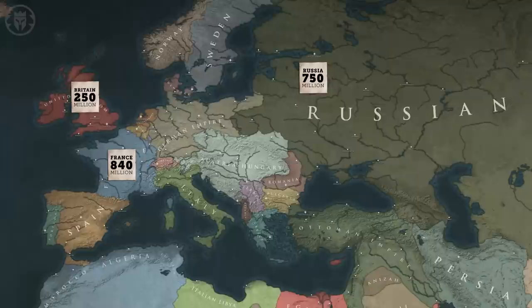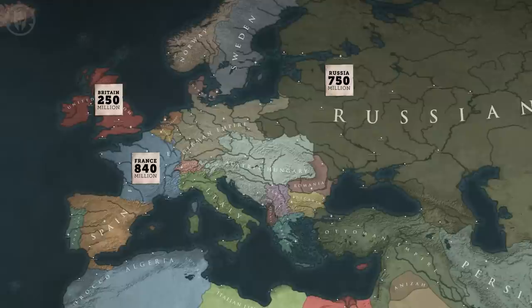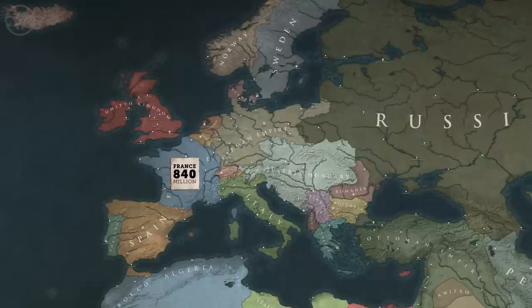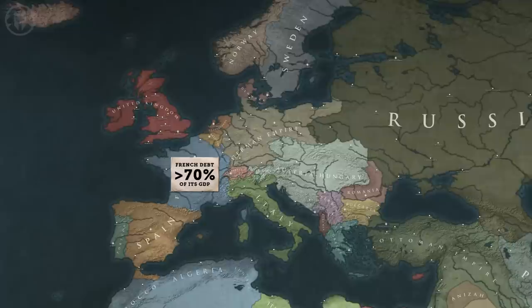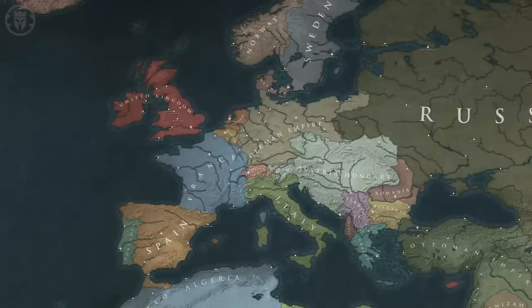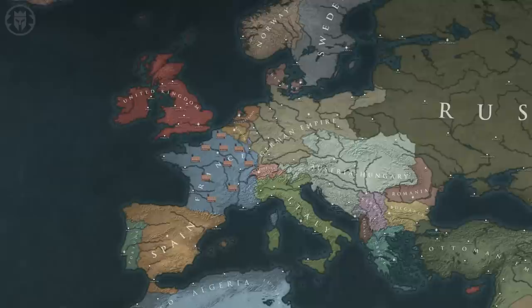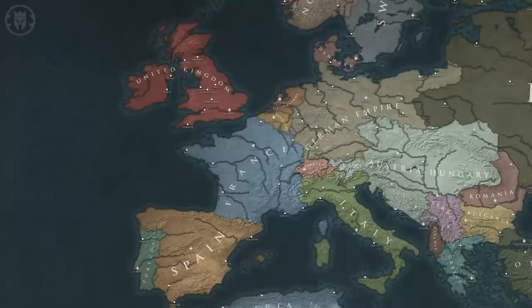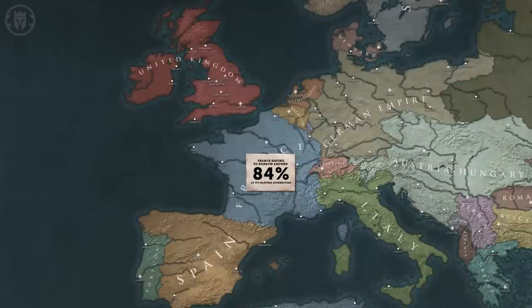The Franco-Russian alliance was the military core of the Entente, and both nations came into World War 1 with the largest gold reserves in Europe. But despite this, both nations were cash-strapped and could only maintain the war effort through severe state intervention. Just before the war, French debt constituted more than 70% of its GDP, one of the highest burdens amongst all the belligerents. France had only introduced income tax in 1914, and when Germany invaded, it captured 40% of French heavy industry. France also had a lot of long-term capital investments in Central and Eastern Europe, but they could not be liquidated quickly. All of this resulted in France having to borrow around 84% of its wartime expenditure. Consequently, France became a debtor to the US and UK.